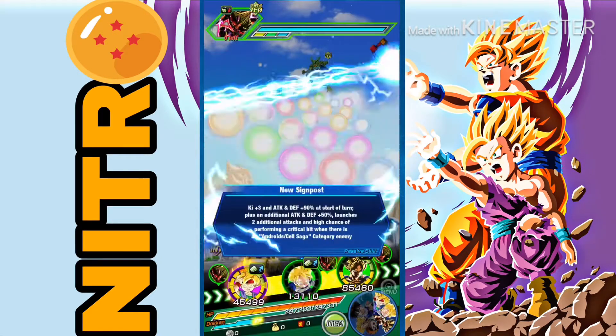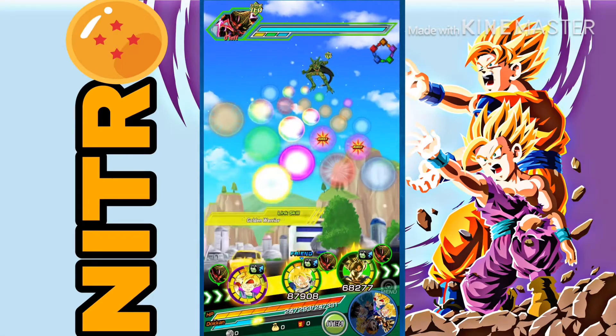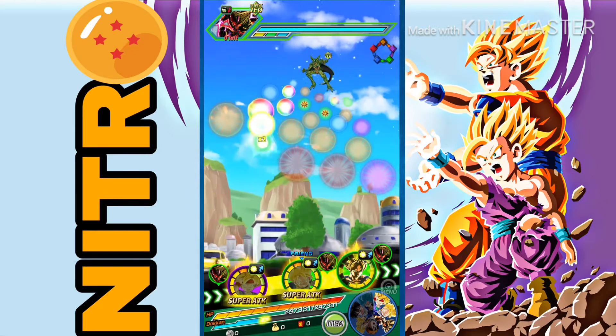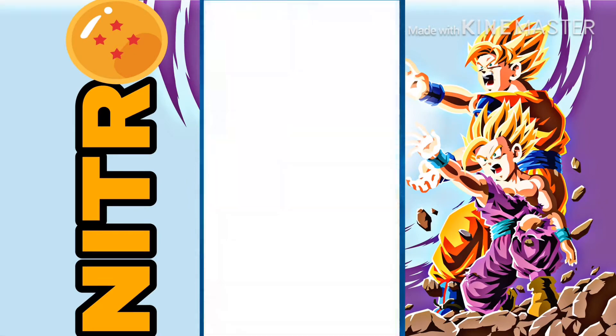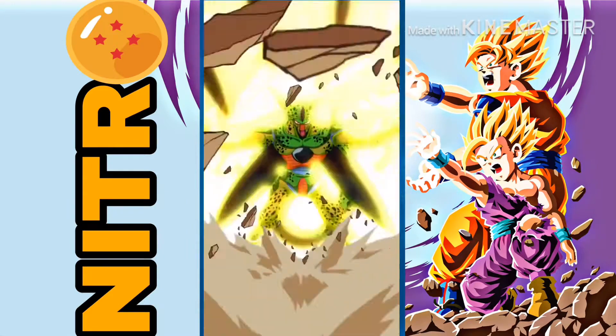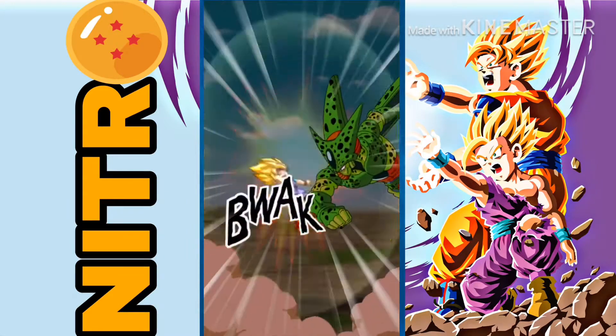Go Super Saiyan, then do this and that. LR Goku can have all these abilities and I think we won in this rotation. Get out of here - that super attack tag is pretty cool.